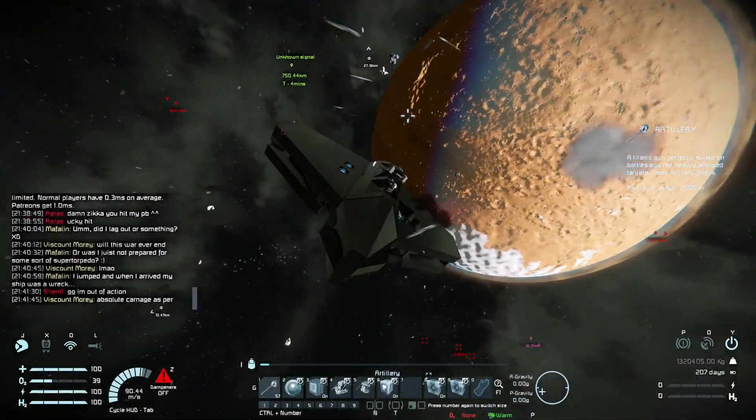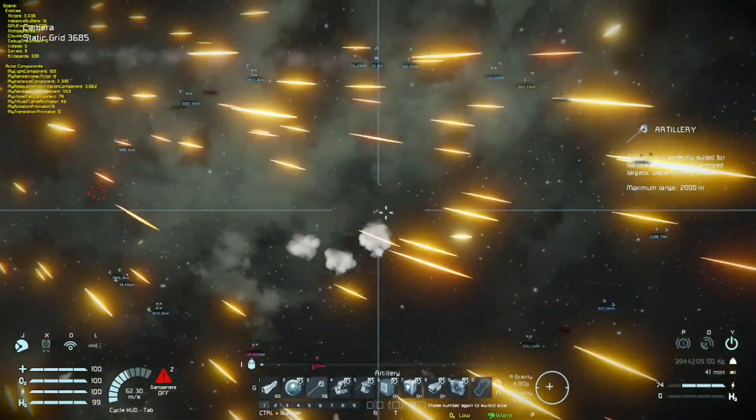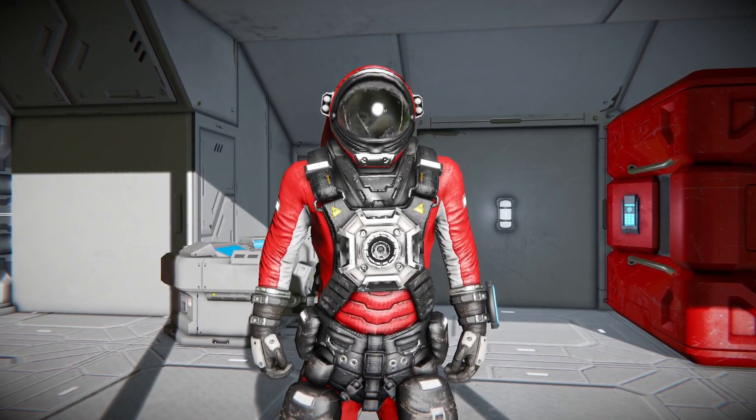Are you ever in a fight, under hostile fire, and just when you think you can shoot back at the enemy player, your ship jiggles uncontrollably? Or does your ship teleport around like crazy when trying to dock? What causes these? D-Sync.